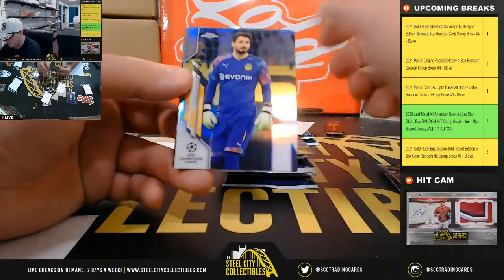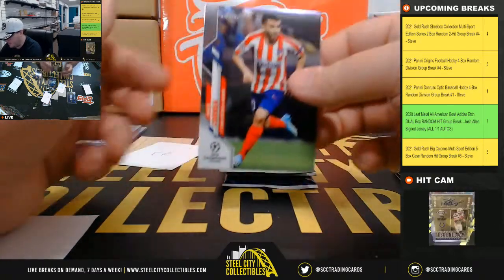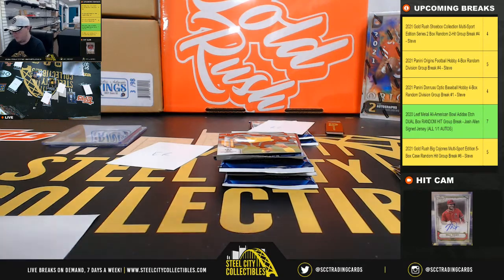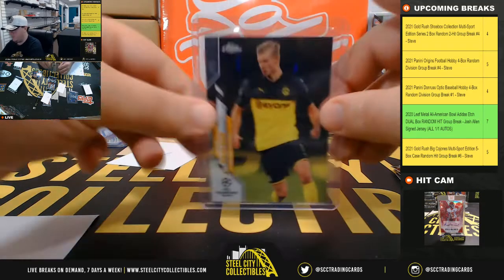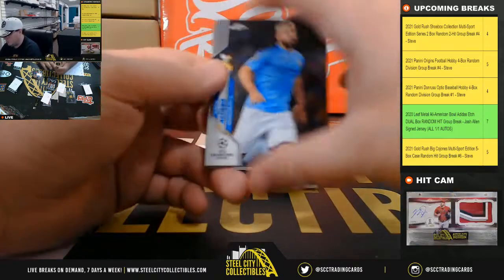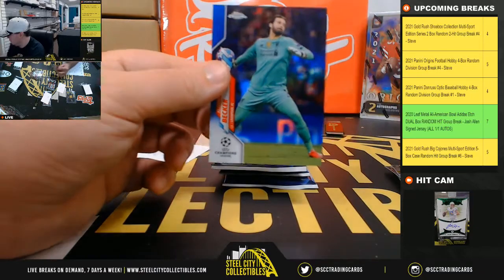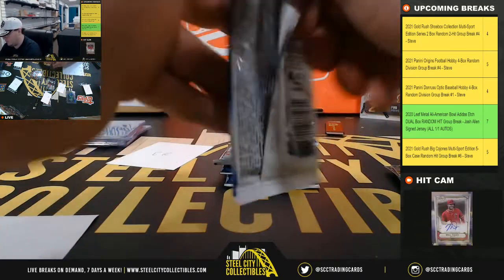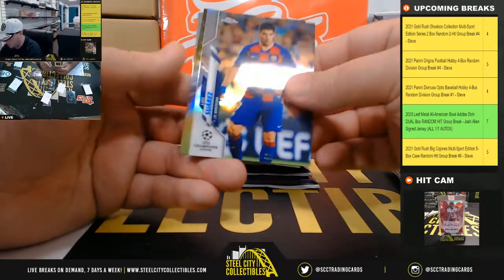And then we have Erling Haaland and Roman Burki as a refractor. Erling Haaland in that one. We have a blue Alisson Becker — no number on that one either. Kylian Mbappe, Luis Suarez refractor.